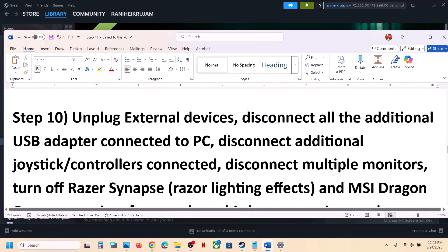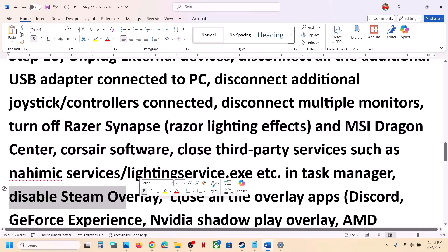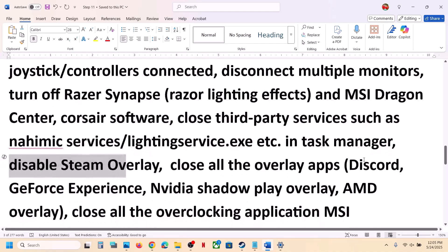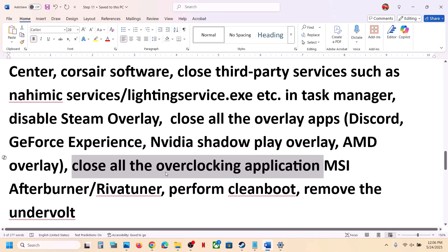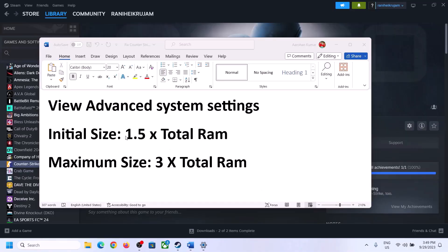If you have any USB adapters — steering wheels, pedals, or any USB accessories — disconnect them. Disconnect any additional controllers and multiple monitors; try launching the game on a single monitor. Close any third-party applications or services. Disable Steam Overlay: go to Steam, right click the game, select Properties, go to the General tab, and turn off 'Enable the Steam Overlay While in Game'. If you have Discord, go to Discord settings and turn off overlay. If you have the NVIDIA app, turn off overlay in its settings. If you have any overclocking application like MSI Afterburner, set overclocking to default, close the application, remove any undervolt, and then launch the game.